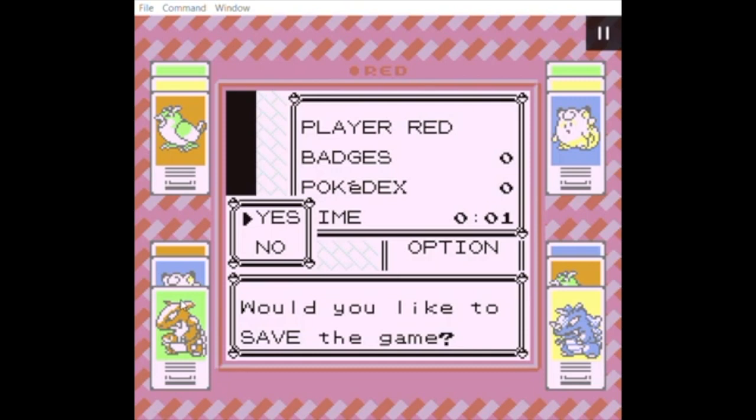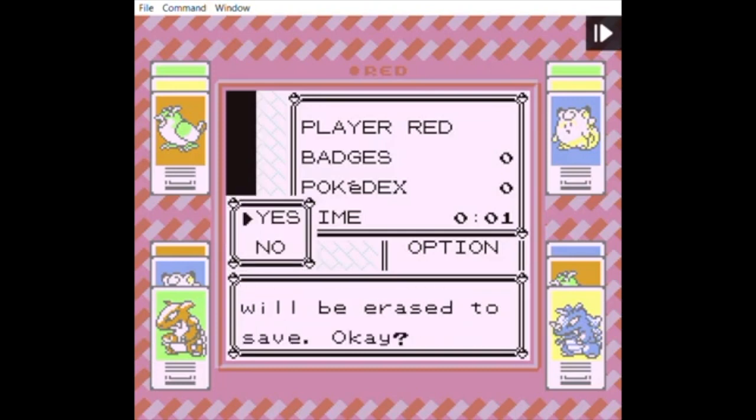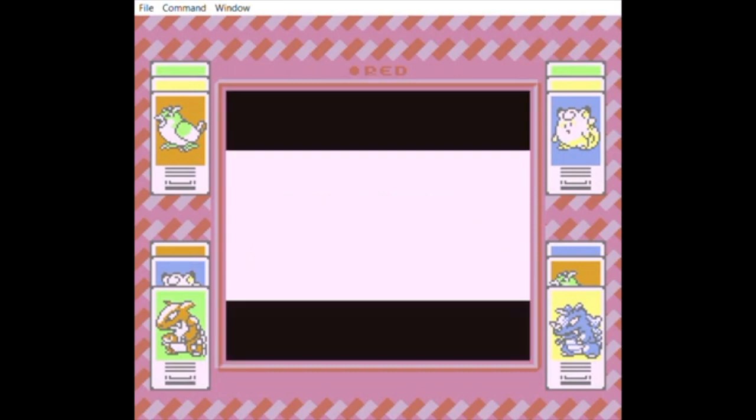I was able to do it on my first try three times, but when I was trying to do it on my actual playthrough, nothing worked. I couldn't get it for like a solid hour. Yeah, that was rough. So you gotta do it at the right time. You gotta do it as soon as you press yes and then reset. However, if you do it too quick, you have to start a whole other new profile. It's pretty annoying.